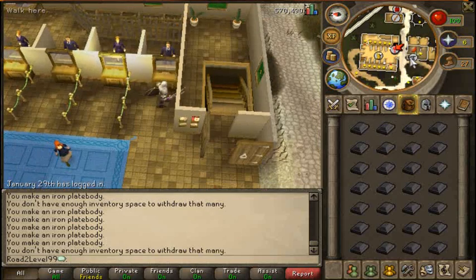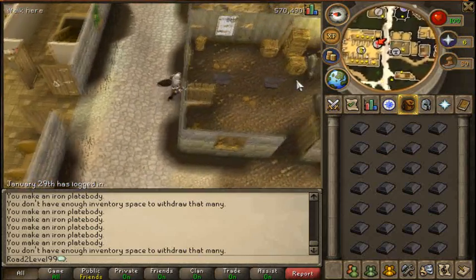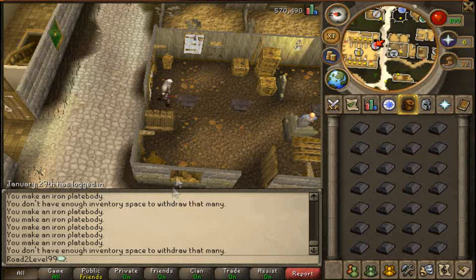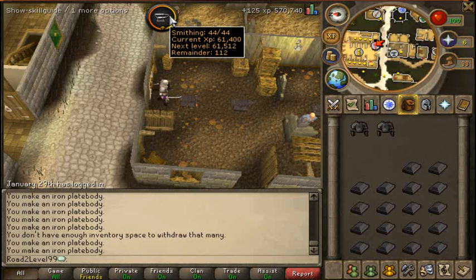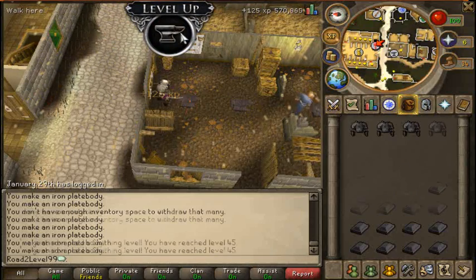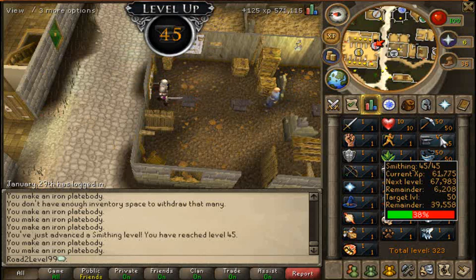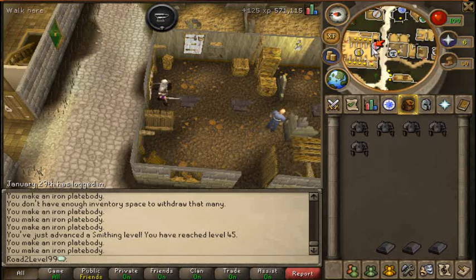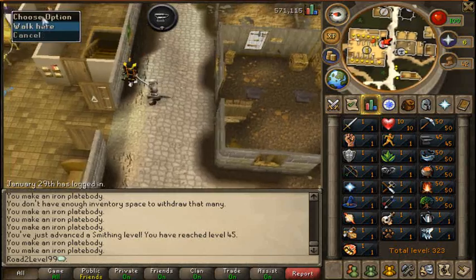I'll stick all my plate bodies and the bars I need on the GE. When I'm back off work and start recording again, hopefully they'll have sold. And there's the level up - level 45, which is cool. That means an 8% chance now, which is why it was flashing - I couldn't open it up.